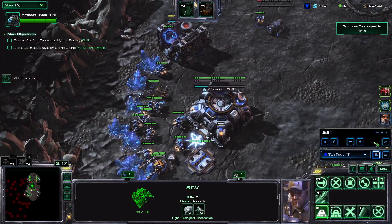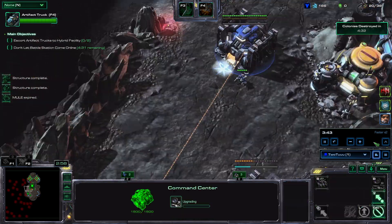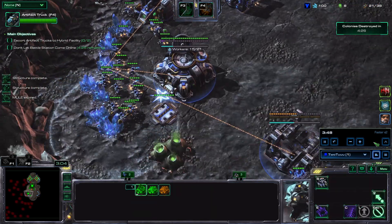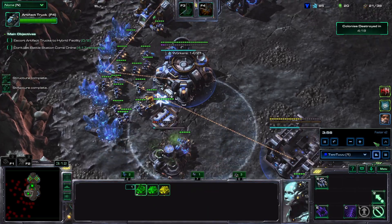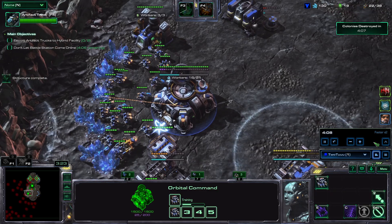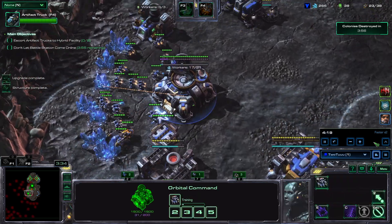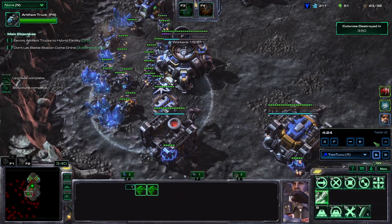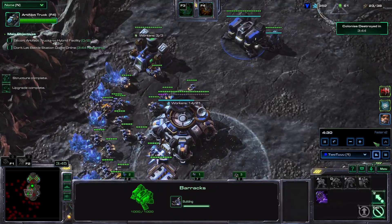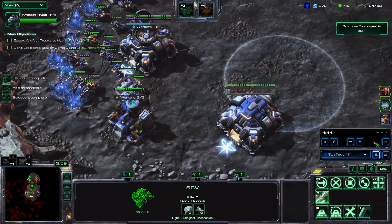This time I also made a different opening with a lot more command centers, and you can see later that these command centers helped so much. So three command centers, then barracks. I don't think I should have gotten the tech lab so early, but it's fine. Then get the second gas, mine from it, and then move the barracks to the right side and then barracks started.